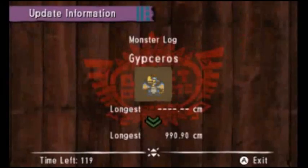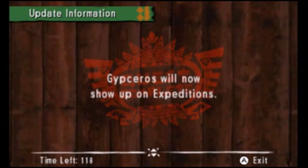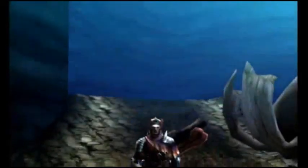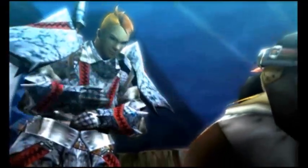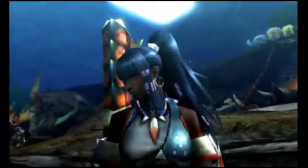We're gonna send all these items to the box, get back to town, and chat it up with these dudes about getting them the materials they needed. The longest Gypsaros we've killed was 990 centimeters — Climbstruck Panic Gypsaros will now show up on Expeditions. That was a good match — I feel like I'm definitely getting back into the groove of the game a little bit. The triumphant return! And hey, that's the Ace Cadet we saw earlier but he's got a majorly different weapon now.